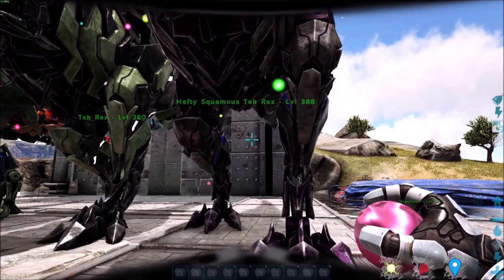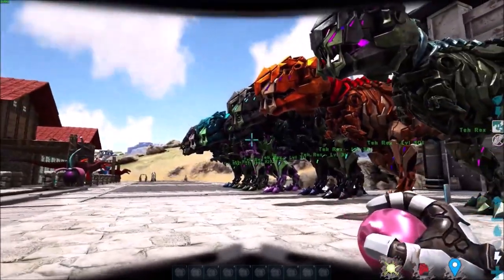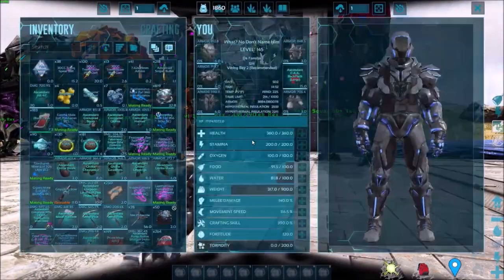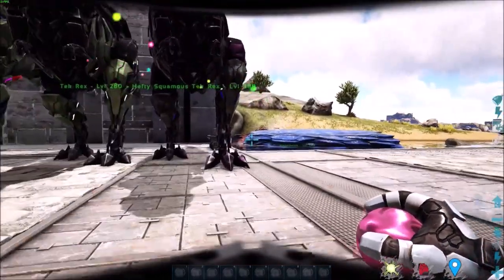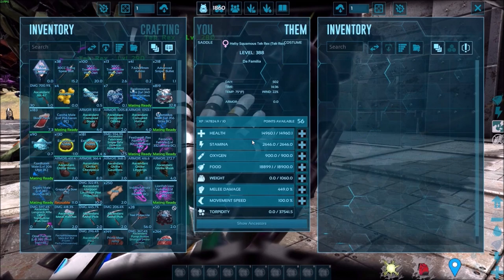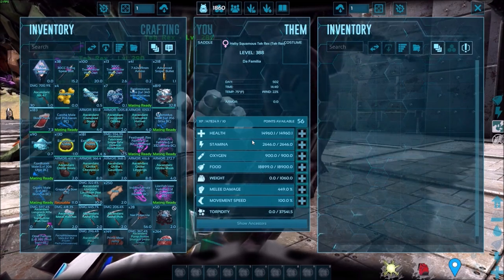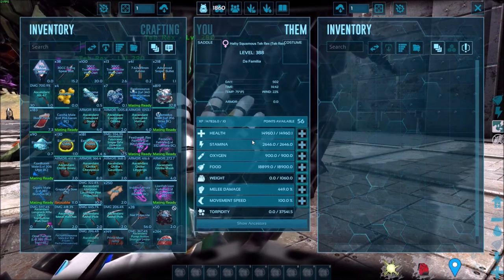Once we have a bunch of Rexes tamed — or whatever creature you want to mutate — we want to line them up. I have 10 females here that I've tamed and some males as well. What we're going to do is go into the inventory and number these Rexes. I'm going to go to my PC screen to show you how I do this.